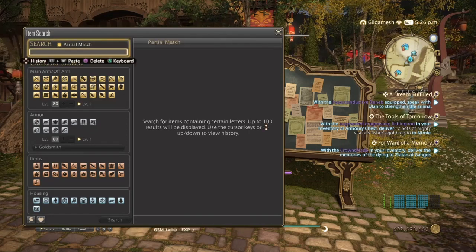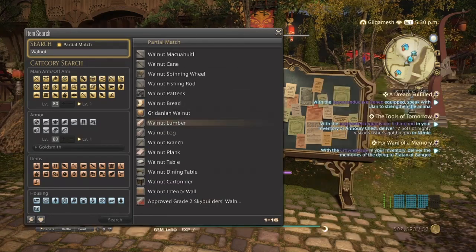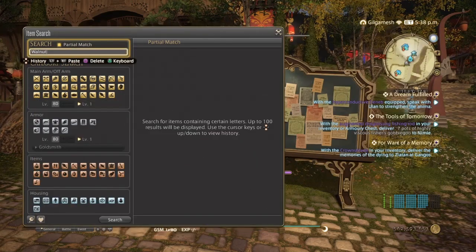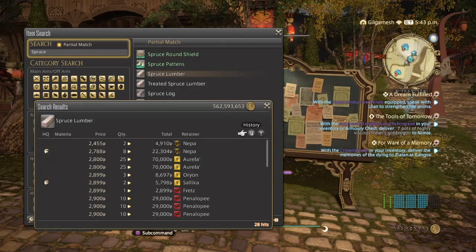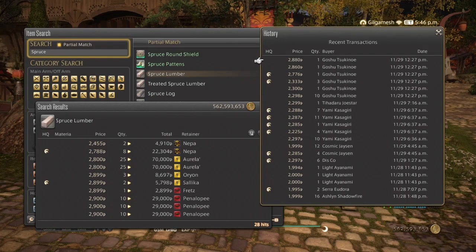Moving into Carpenter, we only have two items on the list: Walnut Lumber and Spruce Lumber. Walnut Lumber is used in a lot of recipes including housing items. We have 15 hits on my server; they've been selling great the past two days in small amounts between 5 and 10. Spruce Lumber is going to be used for Master Recipe books and free company workshop items for submarines and airships. We have 28 hits and they are expensive — selling well for the past two days, with low stacks of 5 to 10. High quality and normal quality both sell.